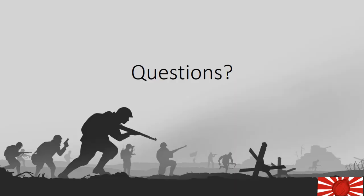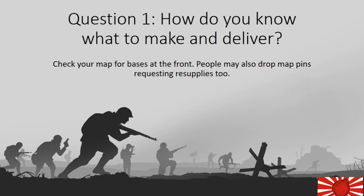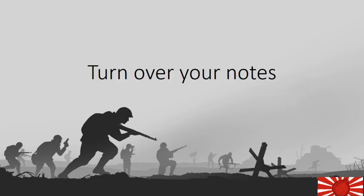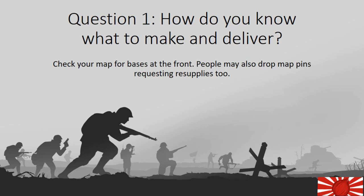Good job! Do you have any questions? As I can't hear any of your questions, I have some questions for you. Question 1: how do you know what to make and deliver? Check your map for bases at the front — people may also drop pins requesting resupplies. Question 2: should you deliver resources using the BMS scrap hauler? No — always use an R5 Atlas hauler for the most efficient delivery. You can also use a material hauler if you're in a pinch. The BMS scrap hauler is too slow and uses too much diesel.